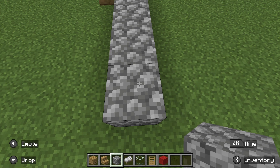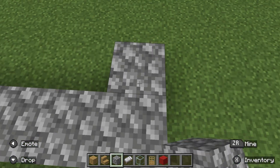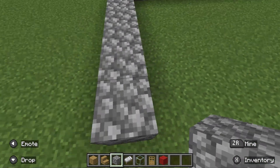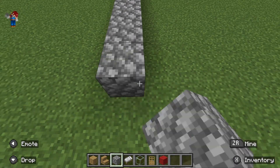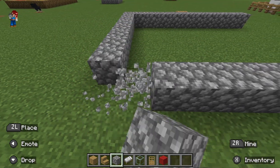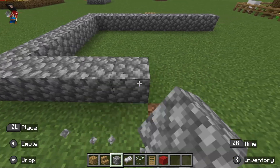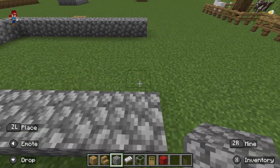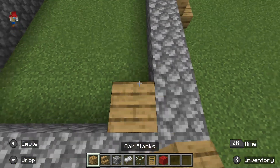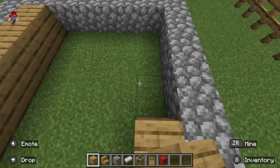Then... actually I think this might be a little too long, but that's okay. And then we build like this. I'm just going to build it like this. You guys can build it as big as you want. Then connect with a cobblestone, then add all the floor down with planks.